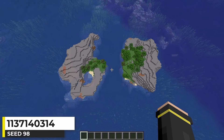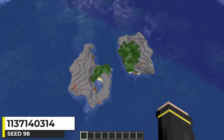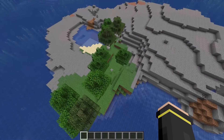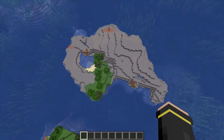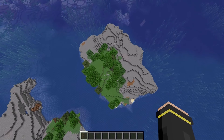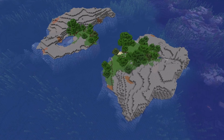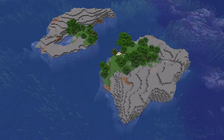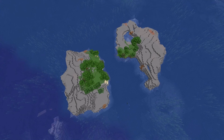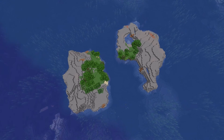This Minecraft seed generates with twin islands at spawn, split by a stream of water between them. The spawn island has a small section of forest and a bigger section of stony shores. The other island has a bigger section of forest and stony shores too. Just a really cool seed with a lot of potential for builds or playing with friends. Let me know which island you'd prefer to claim.